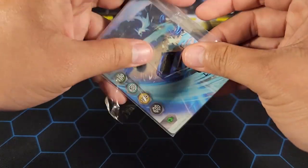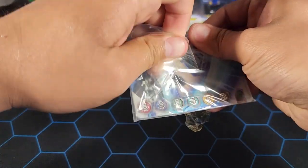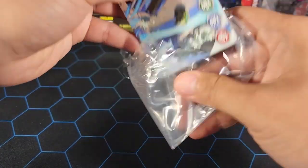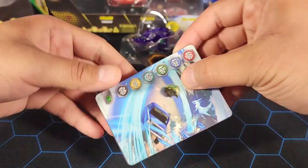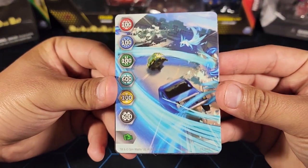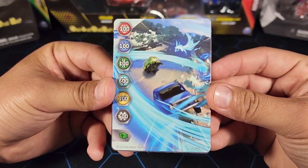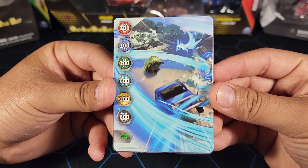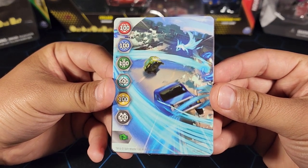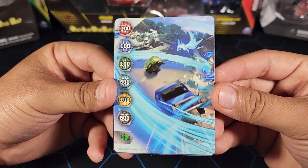Let's take a look at the cards first. We only have the gate card and the character card — no cores in here, sadly. This is gate card number 13. I did look at all my gate cards and I have every single gate card from Year 4 that was released, so that's pretty cool.